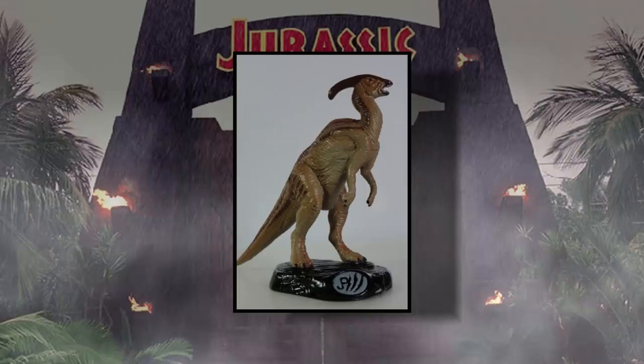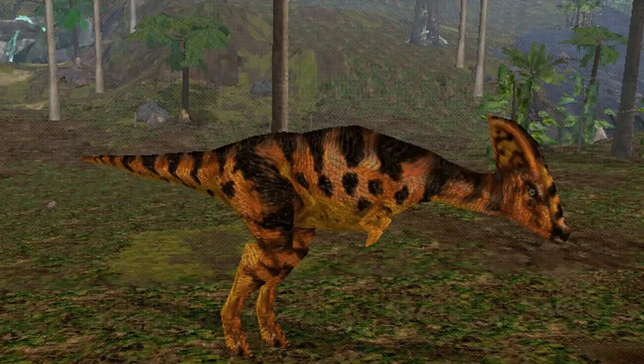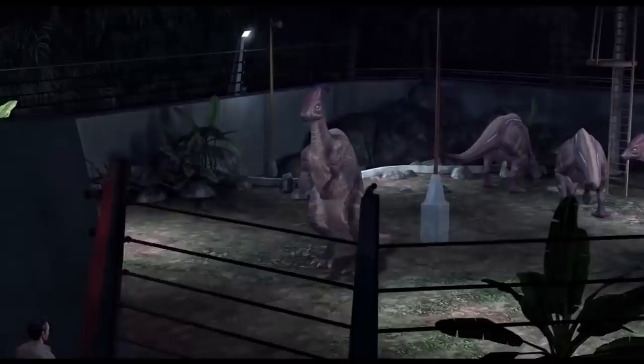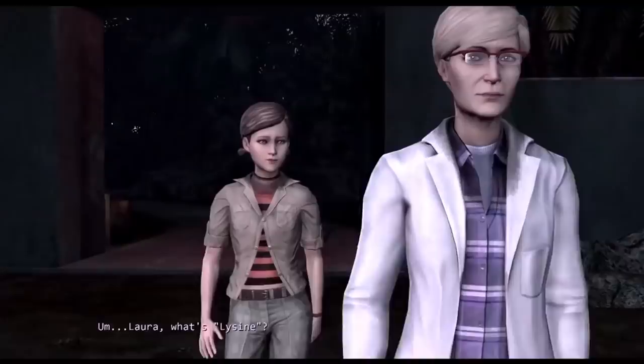In the movie Jurassic Park 3, you can see some Parasaurs herding with the illegally cloned species Corythosaurus. The animal has also appeared in several video games, most of which happen to be made around the time of The Lost World. Its most important game appearance, though, is undoubtedly Jurassic Park: The Game, in which we see a few of the animals being handled by Dr. Sorkin right around the time she contaminates Isla Nublar's water supply with a good dose of lysine.